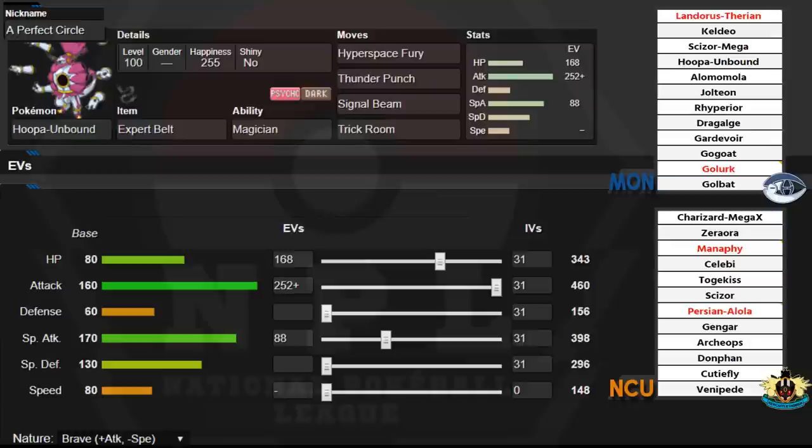Let's get right into the team builder portion of the video. If you guys want to skip ahead to the battle, make sure to hit the timestamp I'm gonna leave in the description down below — if I forget, leave a comment. So let's look at the matchup. You guys know our team — if you don't, go check out the last video, the draft analysis. We have Landorus Therian, one of our Xemons, Keldeo, Mega Scizor, Hoopa Unbound, Alamomola, Jolteon, Rhyperior, Dragalgae, Gardevoir, Gogo, Golurk, and Golbat. I'm only gonna go over that once.